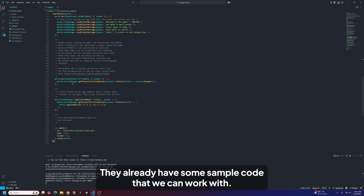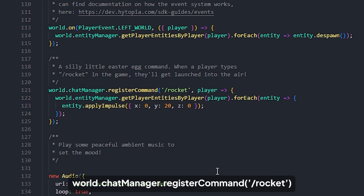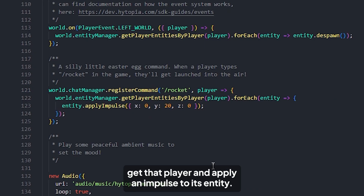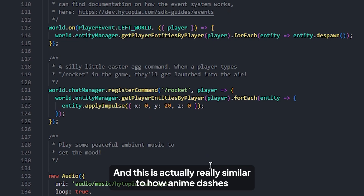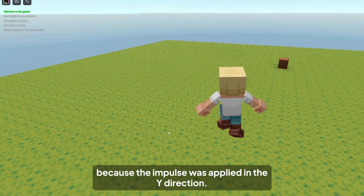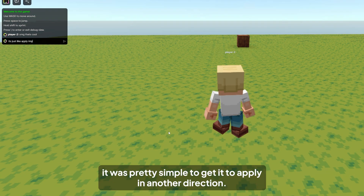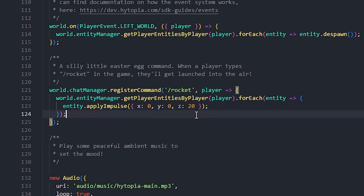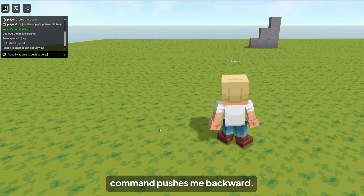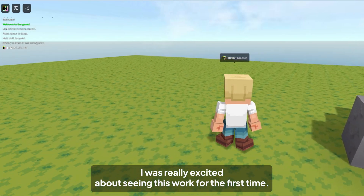Coding in Hytopia is actually pretty simple. They already have some sample code to work with. The first thing I found was this rocket command: World.chatmanager register command rocket. That basically means register a command called slash rocket, so when a player says slash rocket in chat, get that player and apply an impulse to its entity. This is actually really similar to how anime dashes work in Roblox. I said slash rocket in chat and basically jumped because the impulse was applied in the Y direction. Since I already know how impulses work in Roblox, it was pretty simple to apply it in another direction — and now the rocket command pushes me backward. I was really excited seeing this work for the first time.